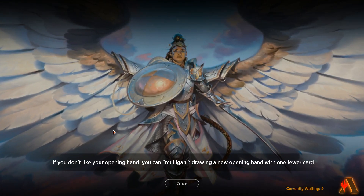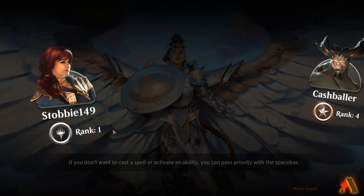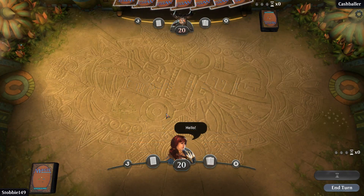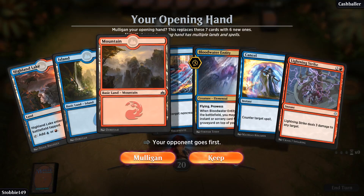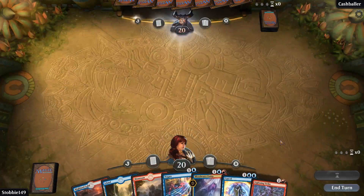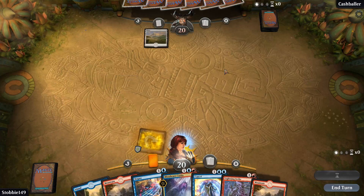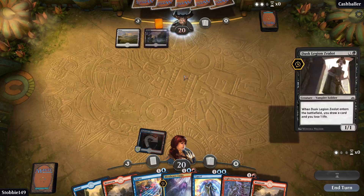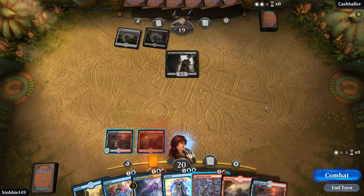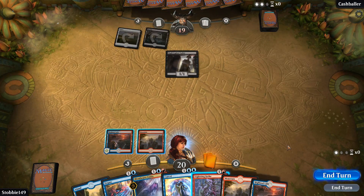Land destruction, just why - that's the worst. And then land destruction on top of running out of mana - what's the term for not getting mana? Mana tapped? What's up Cash Baller? So we got three mountains - counter non-creature spell three cost, that's nice, that's a nice opening and I'm going to keep that. Okay, white black.